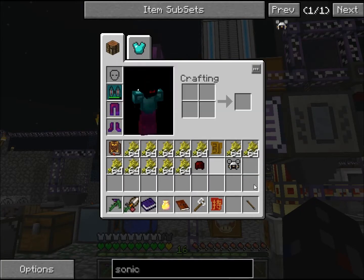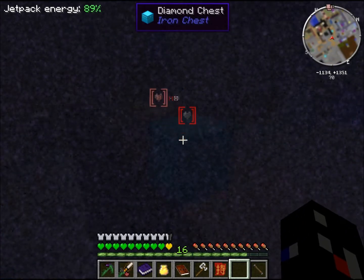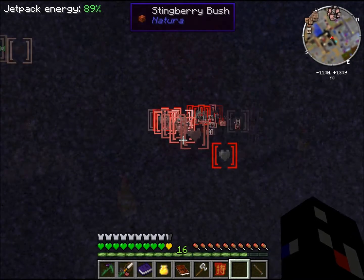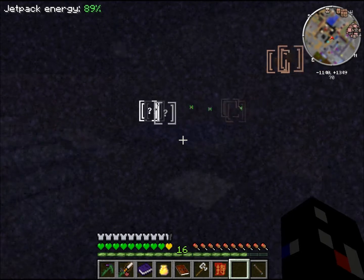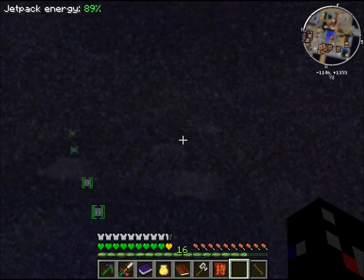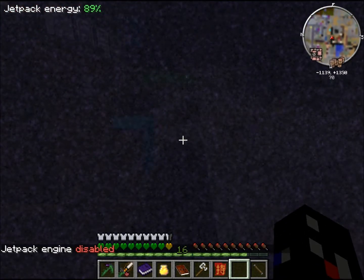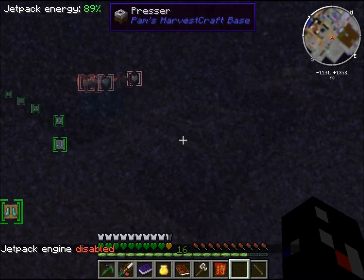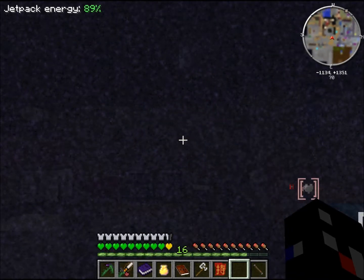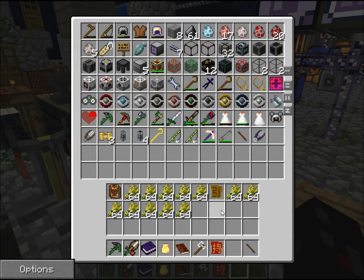I'm going to show off the sonic glasses real fast. First off, it makes it really hard to see. Whoa — those are things taking damage, I think. Footstep noises. If I open a chest, it'll make a sound too. Sounds kind of cool. Oh my gosh, and they look so wild — they look really wacky.